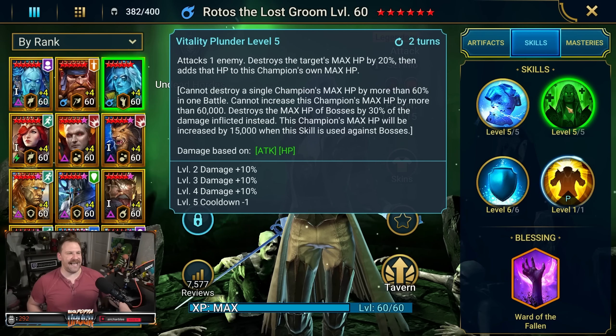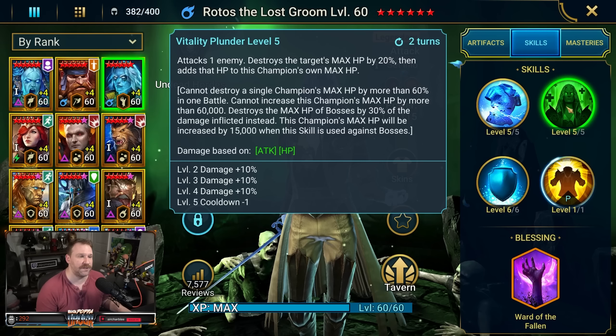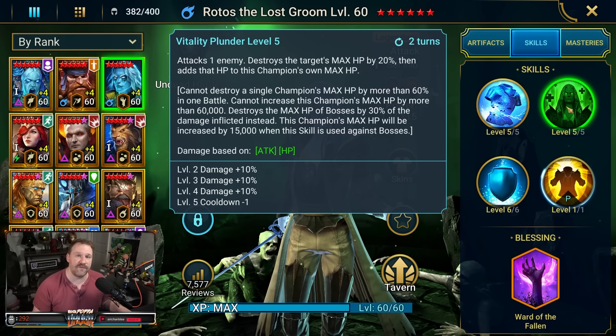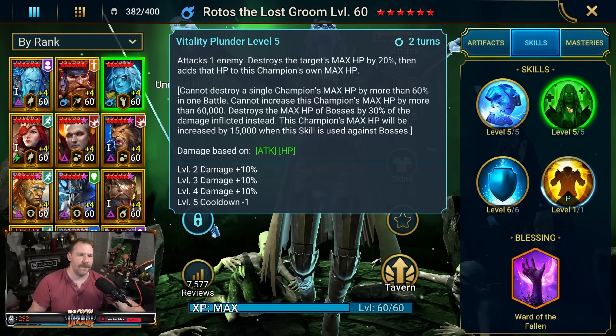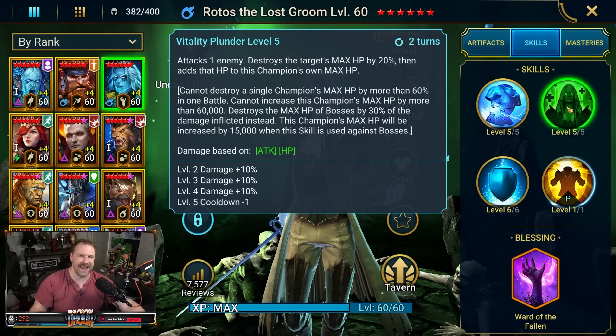On the A2, Vitality Plunder — attacks one enemy, destroys the target's max HP by 20%, and adds that HP to this champion's own max HP. So it makes it harder for him to die. And he has that special passive which we'll get to in a second. The rest of this really relates to being able to block revive.